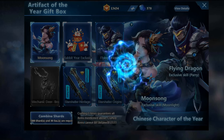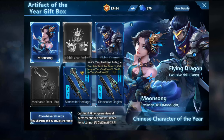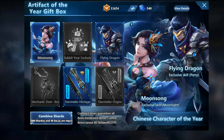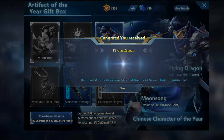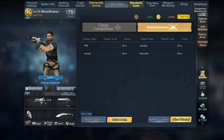Draw 2: 1,000 Legend Metals, 30 Essence. Draw 3: 1,800 Legend Metals, 30 Essence. Draw 5: 4,000 Legend Metals, 30 Essence. Draw 6: 4,800 Legend Metals, 30 Essence. Total: 15,066 Legend Metals and 180 Artifact Essence.